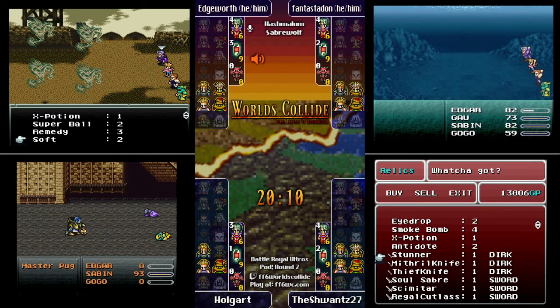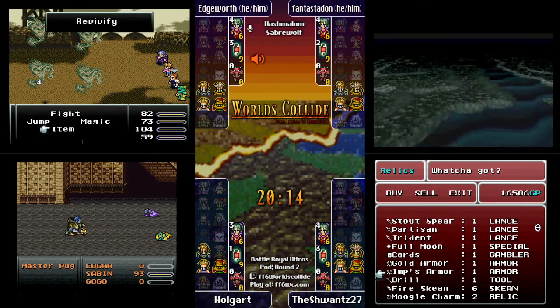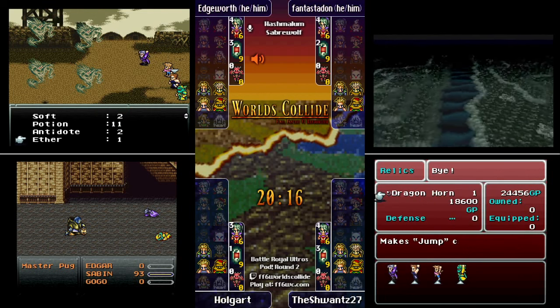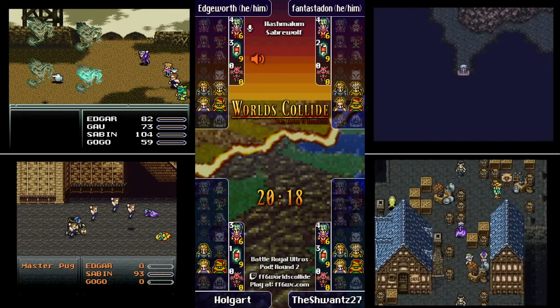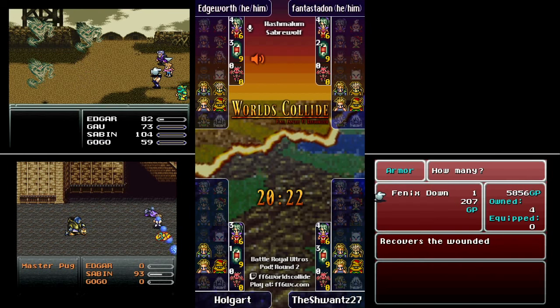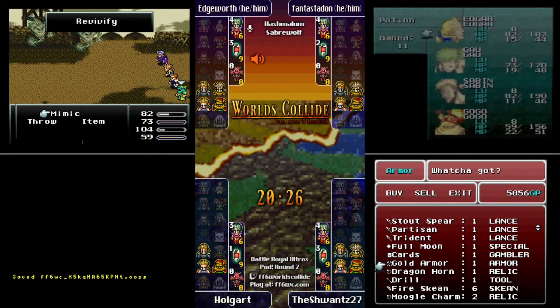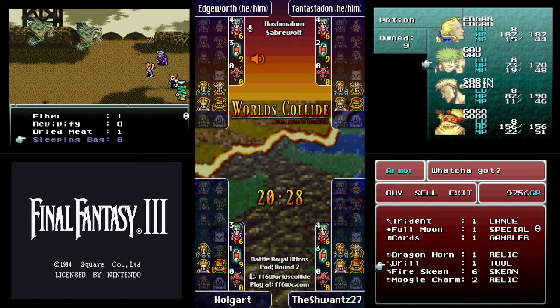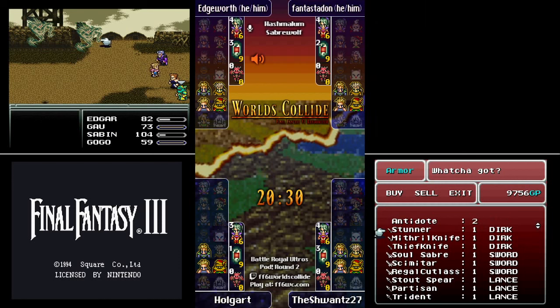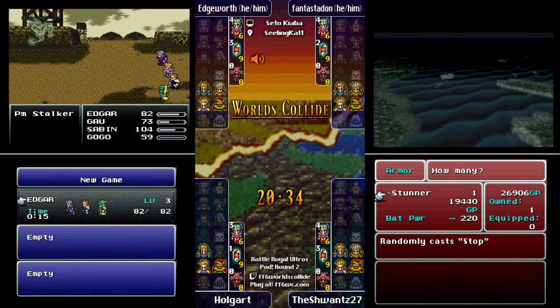The progression coming along — and Dragon Horns are in that shop! That is fantastic! Phantastodon and Schwantz are going to get Dragon Horns. We also have Fixed Dice and Cat Hoods in the shop.